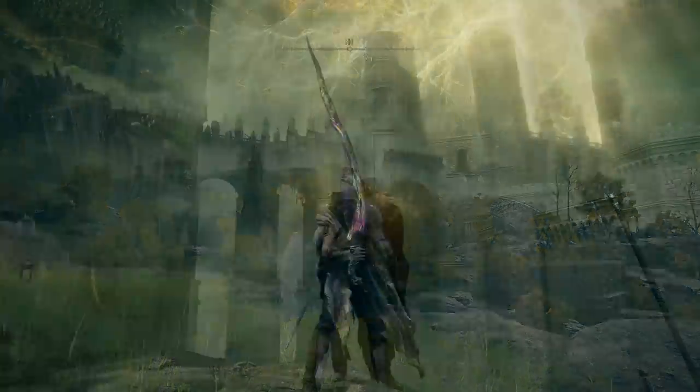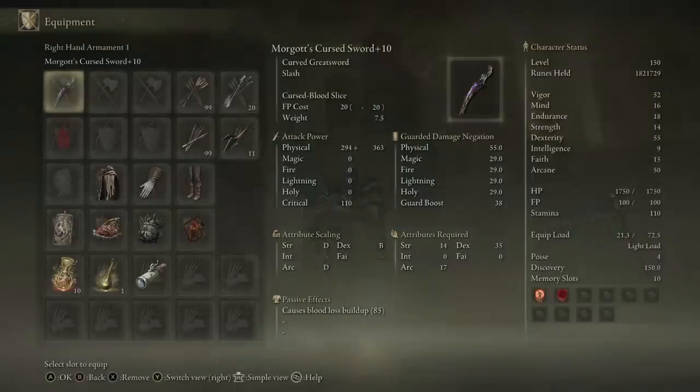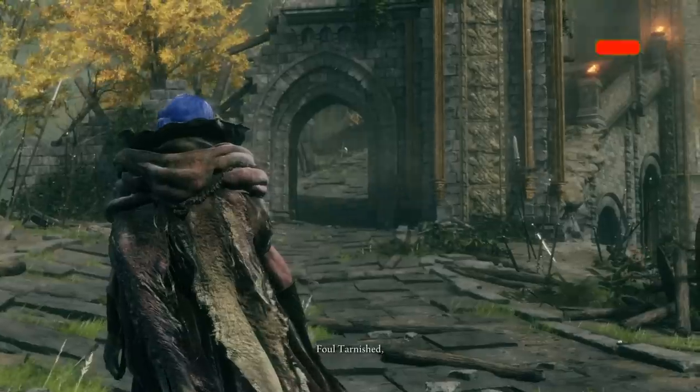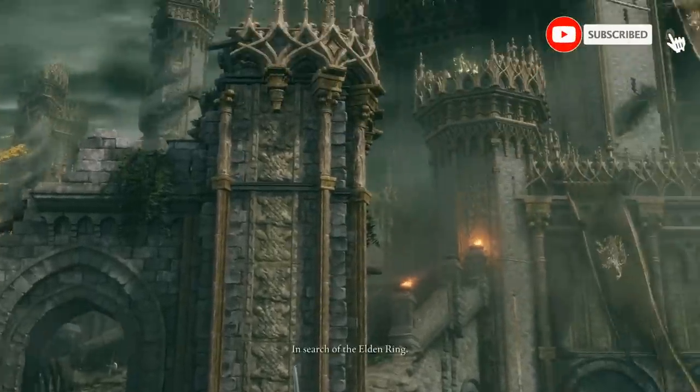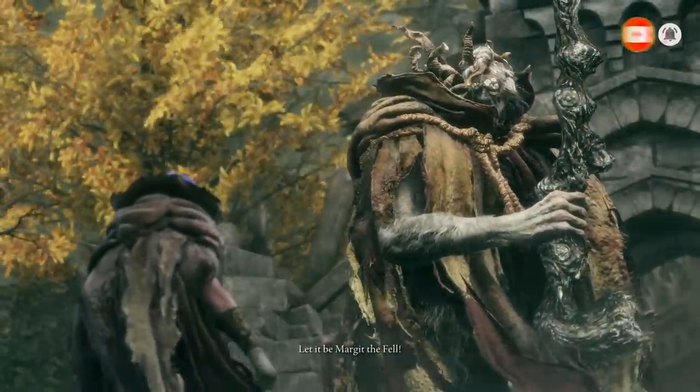Number one on that list for me was Morgott's Cursed Sword. This is a really cool weapon in its design — it's that staff that he beat you up with when you fought him as Margit, and then unleashed in full in the real fight.